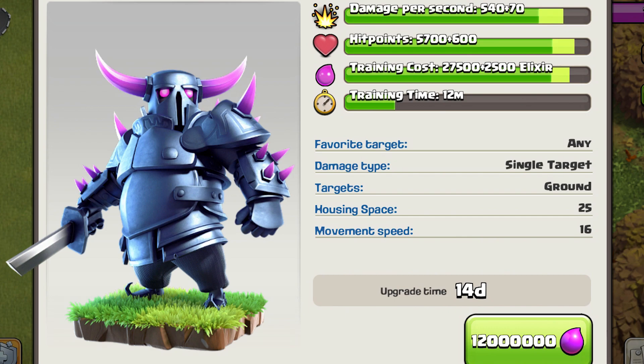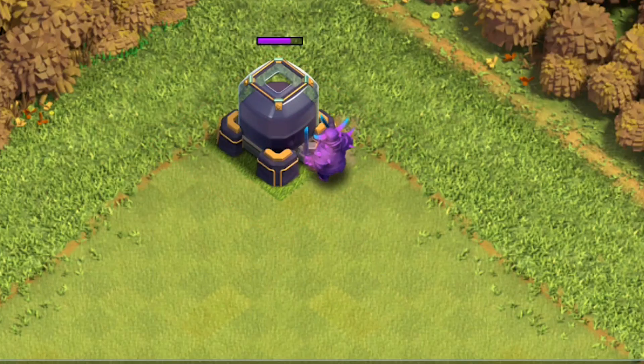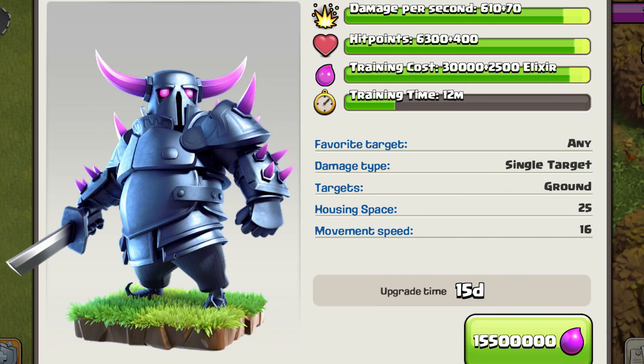Upgrading to level 8, which is at Town Hall 12, requires Laboratory level 10, takes 14 days, and costs 12 million elixir. This level changes the look of the PEKKA significantly: her features glow bright pink, the armor appears as a brighter shade of purple, and her sword and horns change to bright blue. Starting the attack: 1, 2, 3, 4 hits only.